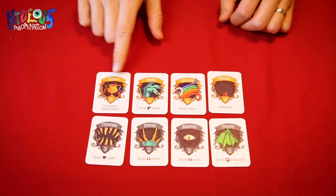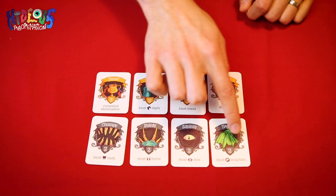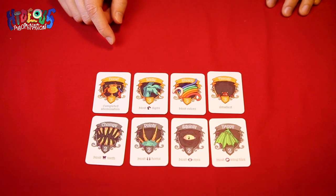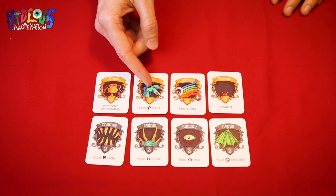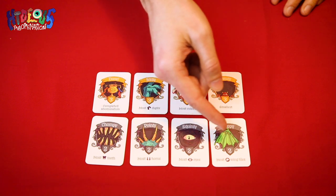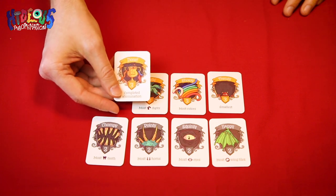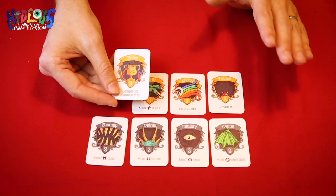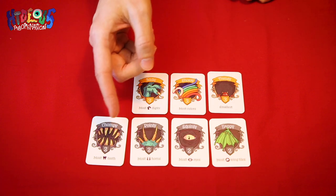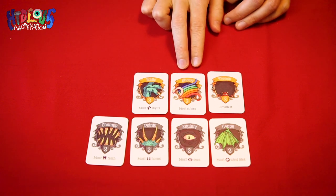Next, let's look at the grand prizes and awards. The four grand prizes are worth three points each and are consistent from game to game. The four awards are only worth two points apiece and are randomized per game, so make sure you study what's on offer at the start of the game and adjust your strategy accordingly. In this game, the objectives include: completing your abomination, having the most digits, the most colors, the smallest abomination, the most teeth, the most horns, the most eyes, and the most wings. If two players are tied for an award, they both get all of the points.